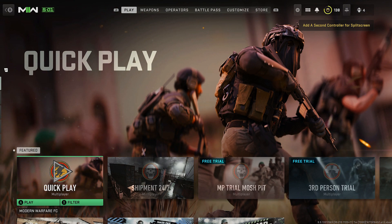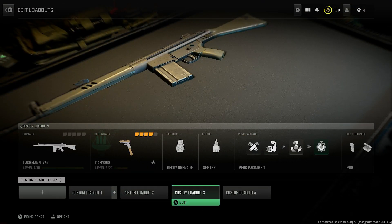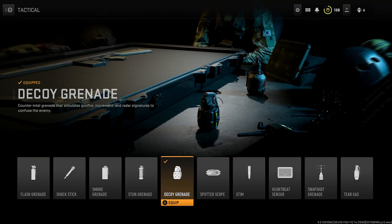In today's video, I'm going to be showing you a very fast and easy way to make weapon XP in Modern Warfare 2. All you want to do is go over to Loadouts and make a class with a weapon of your choice that you want to level up.